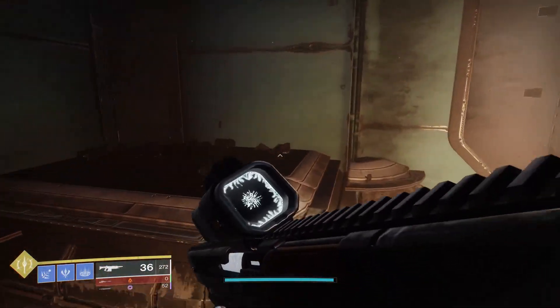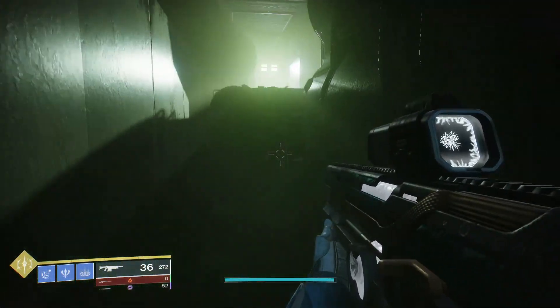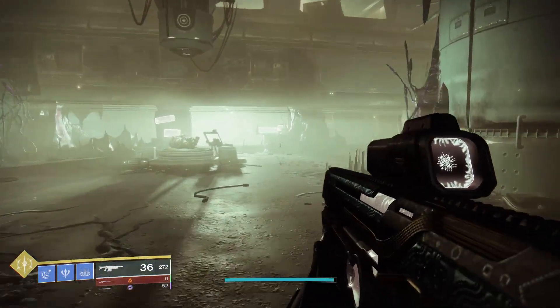Once in this next hangar, make your way to the back corner of the room, scaling objects to get to the upper level. Follow this short path until you get to a room filled with that fungal looking stuff we saw earlier.